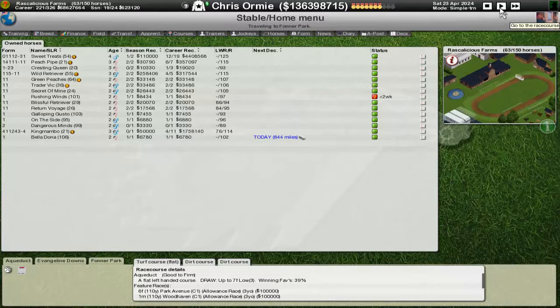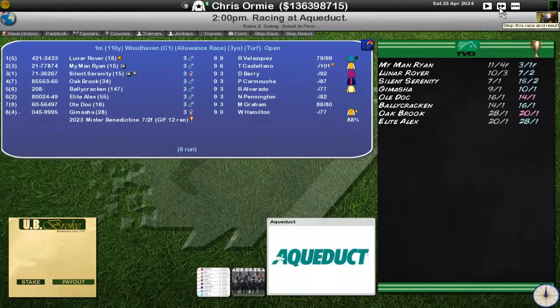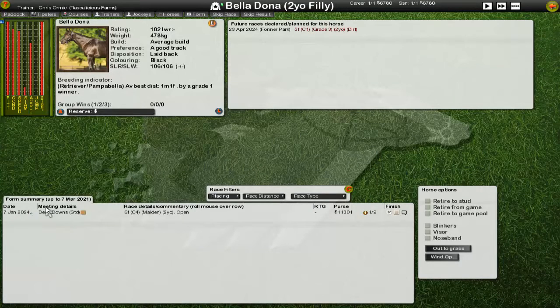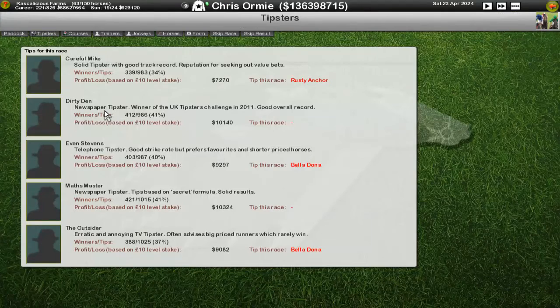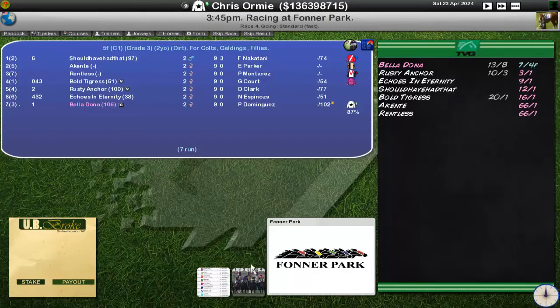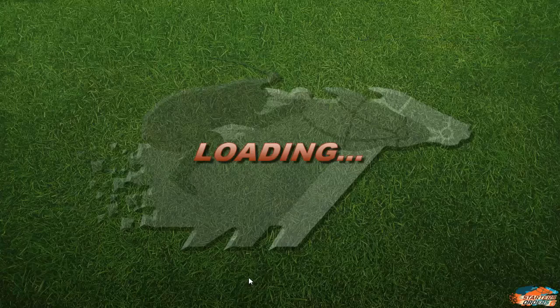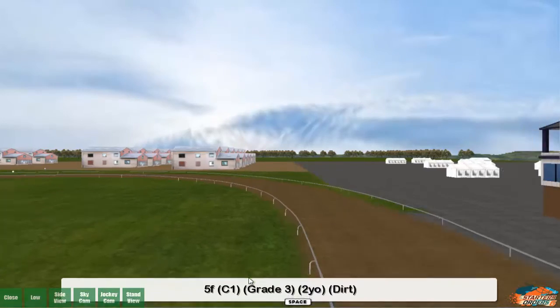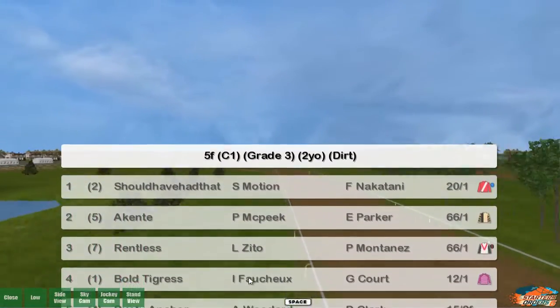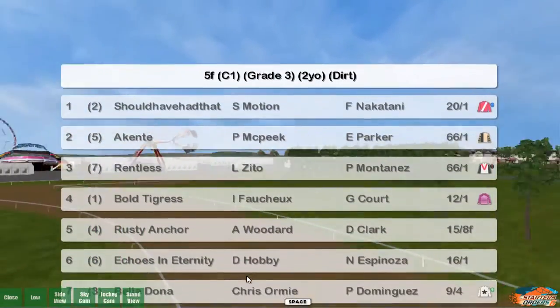Belladonna here will be running for this final race in the video. Ran quite well in the first race — the laid back trait comes into play. We are favourite there, Rusty Anchor just behind us both with bookies and tipsters. We are very calm, lean, ready to go. Top rated, joint lowest weight. Can't see anyone really competing with us here, except we do like to run at six furlongs and this is a five furlong race — there's not too much difference though, so we should be okay.